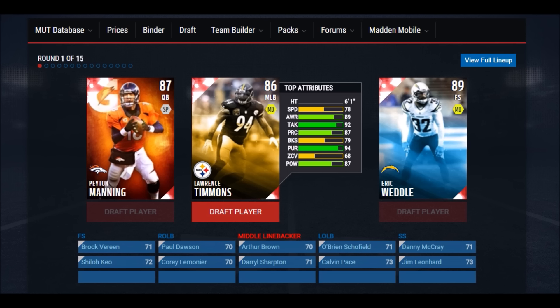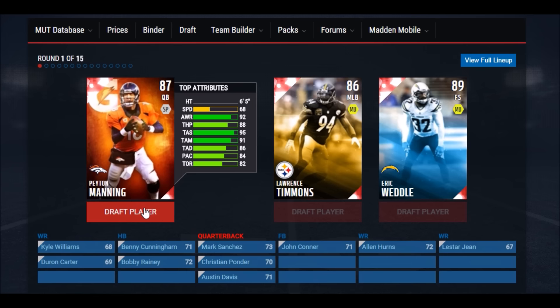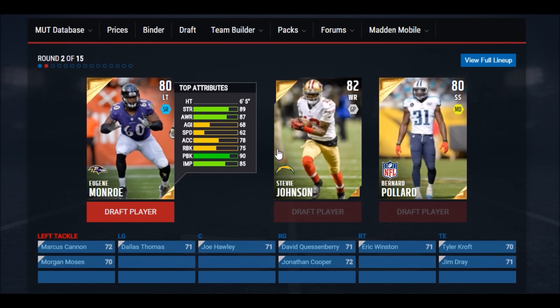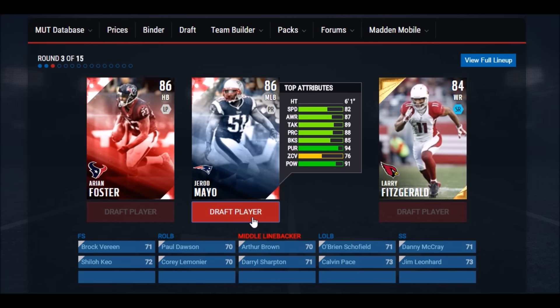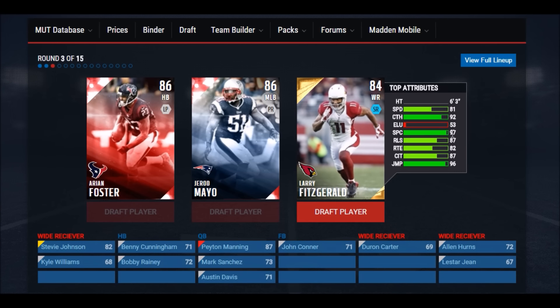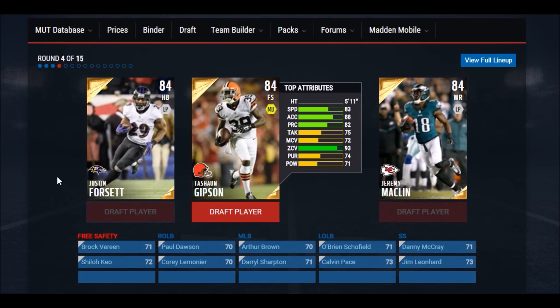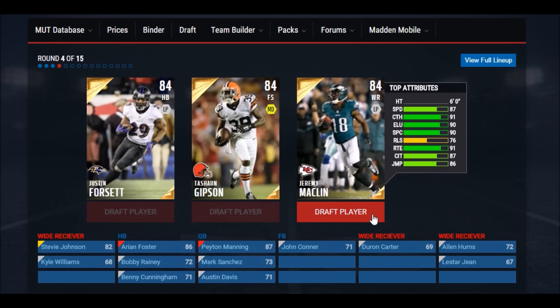Let's get into this draft. Round one, we got some pretty fiery elites. I see a Peyton Manning and I'm definitely leaning towards that because for the head-to-head I pretty much only do offensive drives, so the logical choice is Peyton Manning. Heading into round two, I'm liking the wide receiver. We can go Arian Foster, Larry Fitzgerald, or a linebacker. Fitz is kind of slow so I'm going to go with the elite running back, Arian Foster.